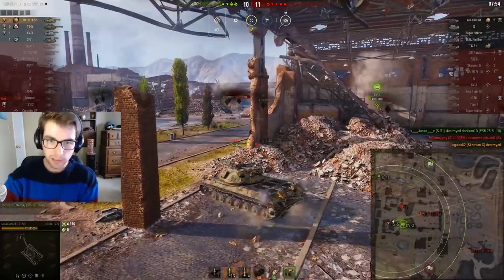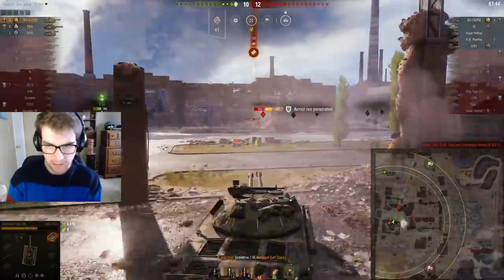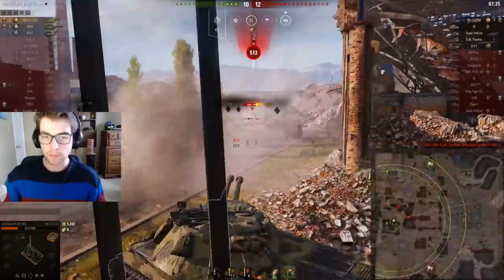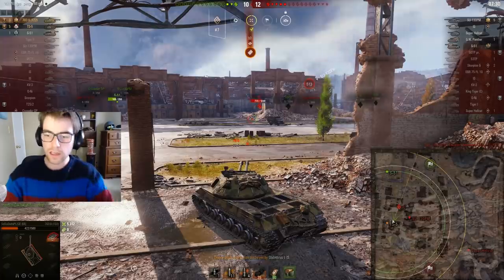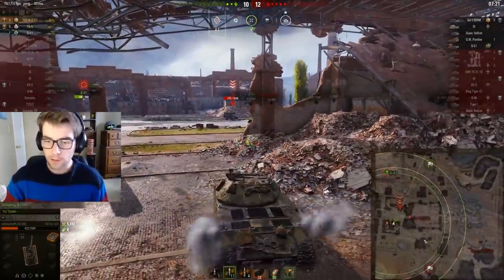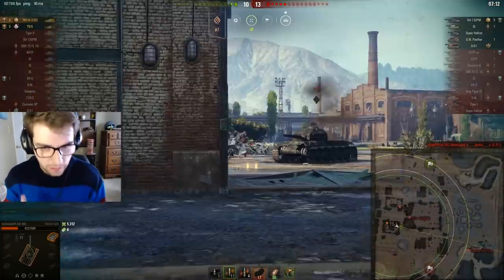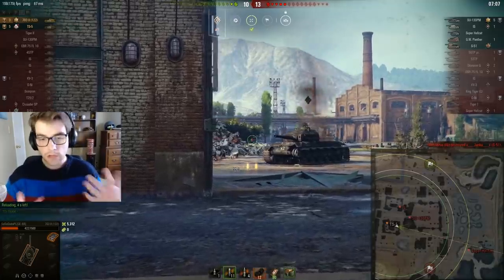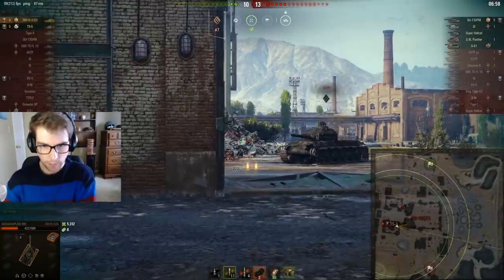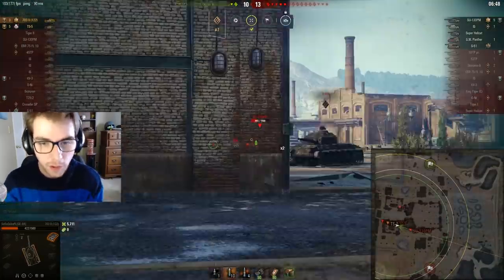He puts a shot into the Scorpion G. He's got a full-HP SU 130 PM to his right and a full-HP IS. I think he's making the right play right here — he puts a shot into the IS, the IS falls back, and now he tries to push forward. His goal was to push the IS and finish him with both shots — that guy would die pretty much most of the time. But the SU decided not to try to flank, and that's why that play got screwed over. The 703 is aware that the SU might try to flank, and since the SU isn't spotted right now he makes a really good call — I don't think I would have made this call, I would have assumed the SU would just stick it out looking for shots. He's camping this angle waiting for the SU, and he absolutely predicts what that SU 130 was going to do — phenomenal prediction on his part.